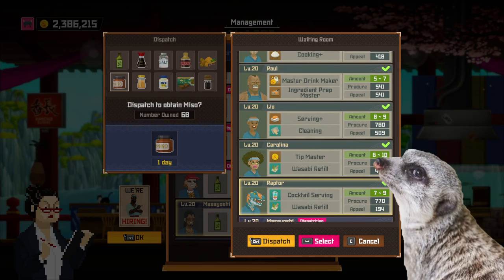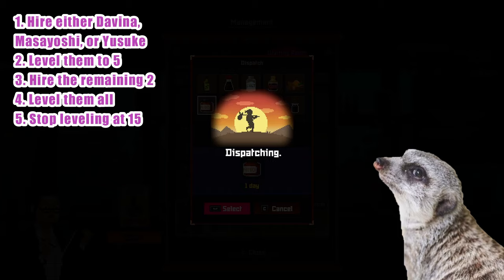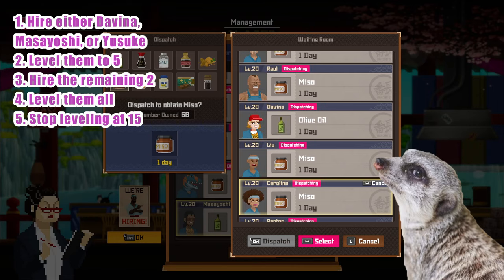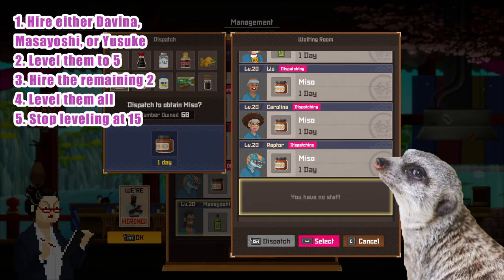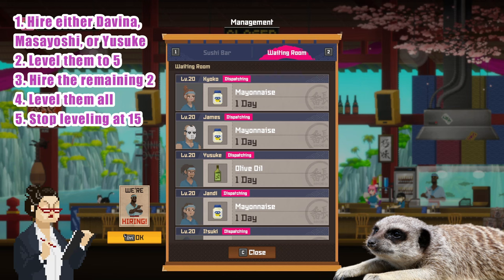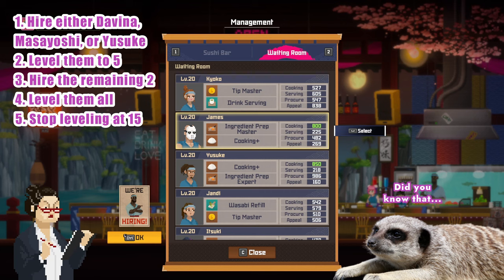In the beginning, it'll be hard to level your employees as it can be a bit pricey. After hiring either of the three, level them to level 5 and let them focus on your highest selling dish that needs seasoning. When you get more money, hire the other two and level them to level 5. Afterwards, you can slowly level them to 10 when you're able, or hire the rest of the employees and level them all to 5 so that you can get different seasonings. For my proposed endgame menu, you'd be needing 5 seasonings, so hiring Pai and Liu would really help. You can stop training them at level 15, because going beyond that is rather pointless — it only adds a few ingredient increase and it's not worth the training price of 300k per employee.